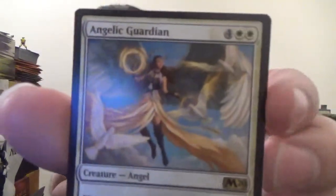Next up we have the Angelic Guardian. It's a 5-5 angel with flying for four colorless and two white. Whenever one or more creatures you control attack, they get indestructible until the end of turn. Again passing along indestructible — and that's also a much more broader passing along.